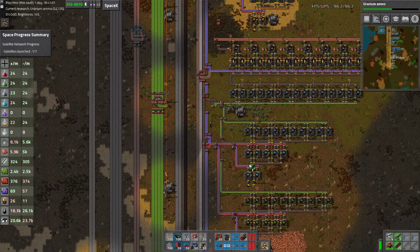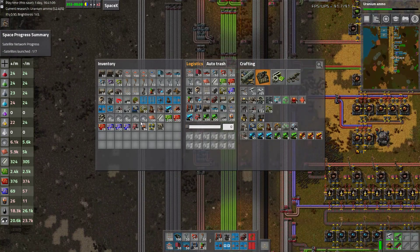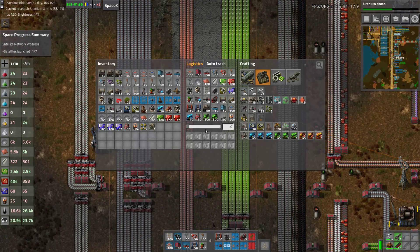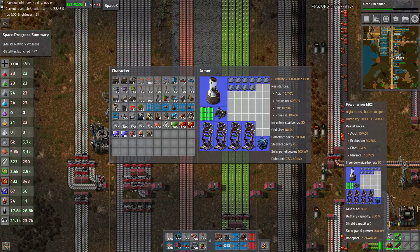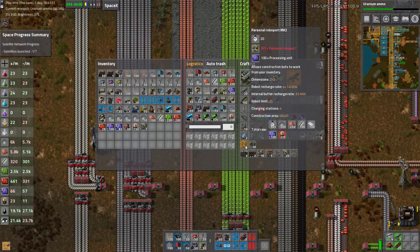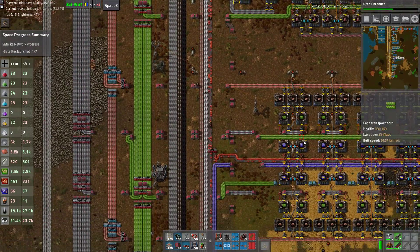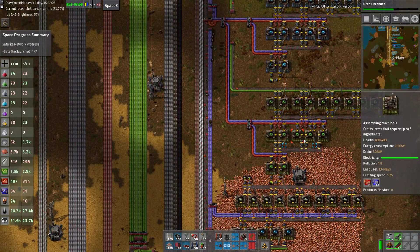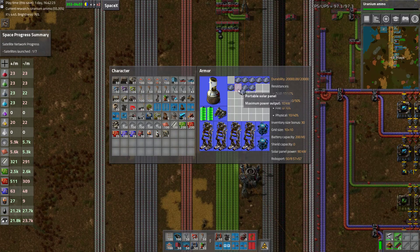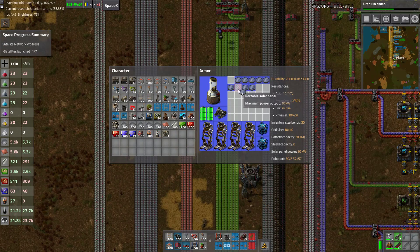I've got some efficiency modules I need to get rid of. I did request brick — there it is. I want a second fusion reactor. I'm going to put on the upgrade planner because frankly I've done my fair share of upgrading belts — you've seen me upgrade belts in the tutorial series, and upgrading belts is really high on my list of fun things to do.